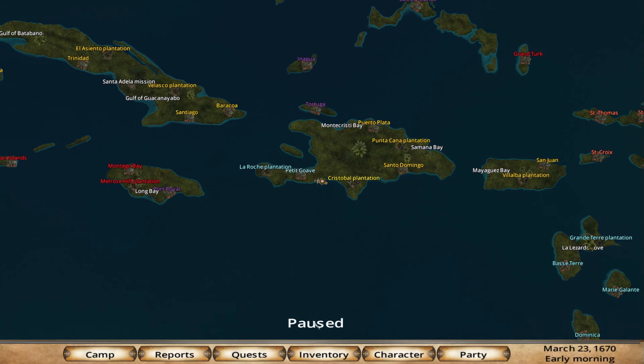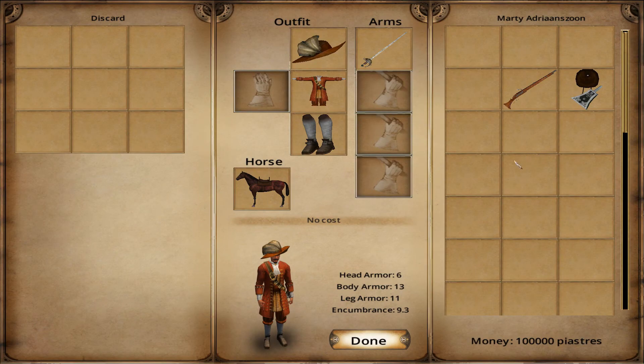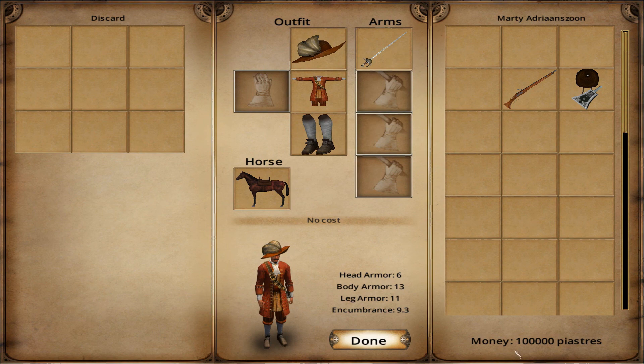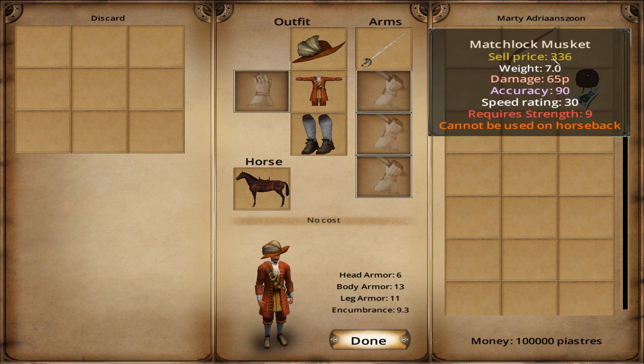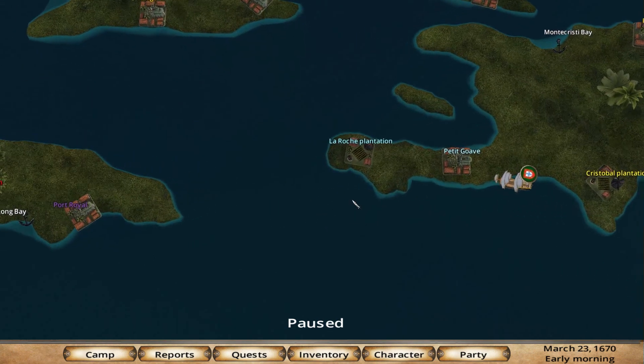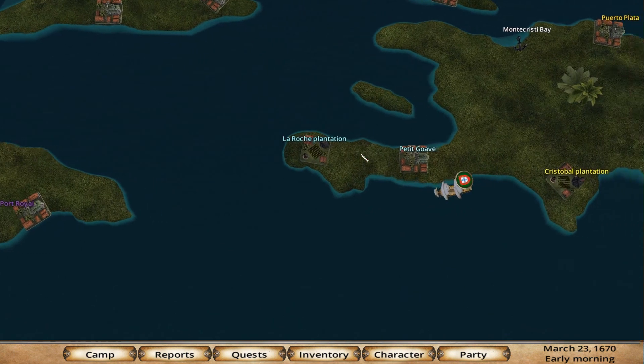What do we have in our inventory? We've got this and this and this — 100,000 piastres, just like a coin. We have a matchlock musket and something to shoot with. We don't have any trade goods right now so what we should do — let's see if we can reach this plantation somehow.